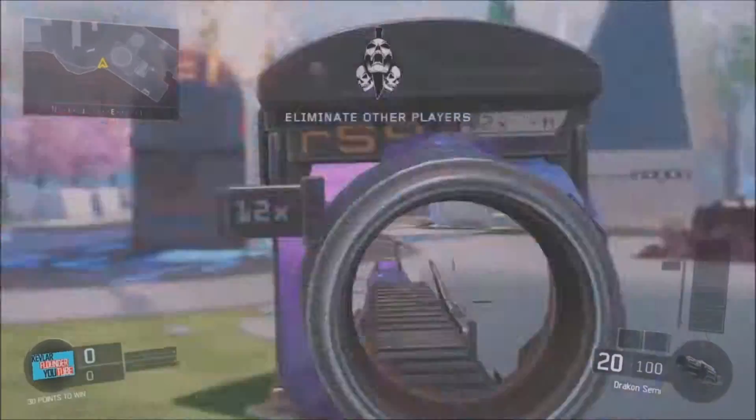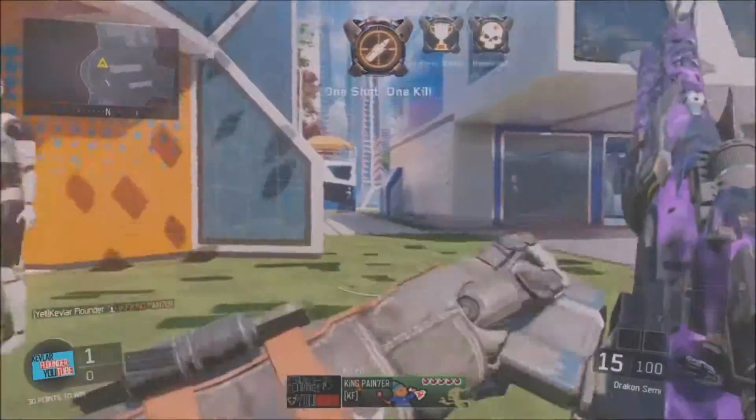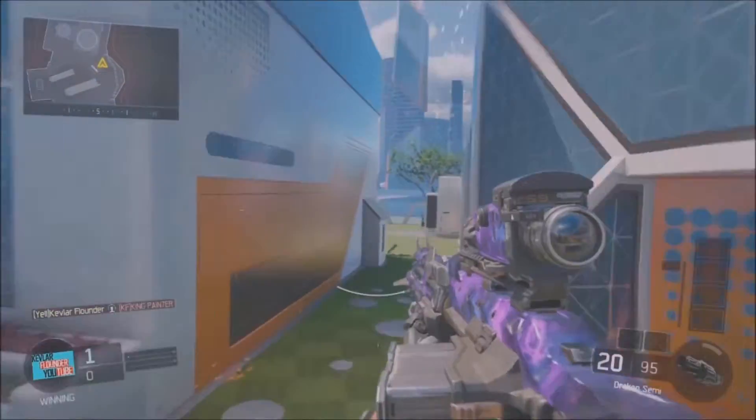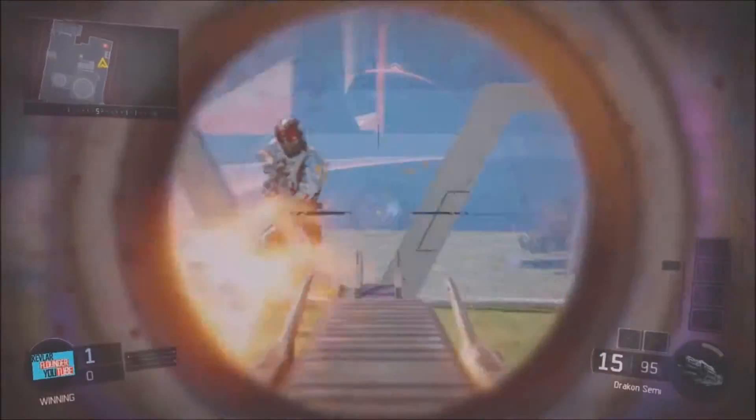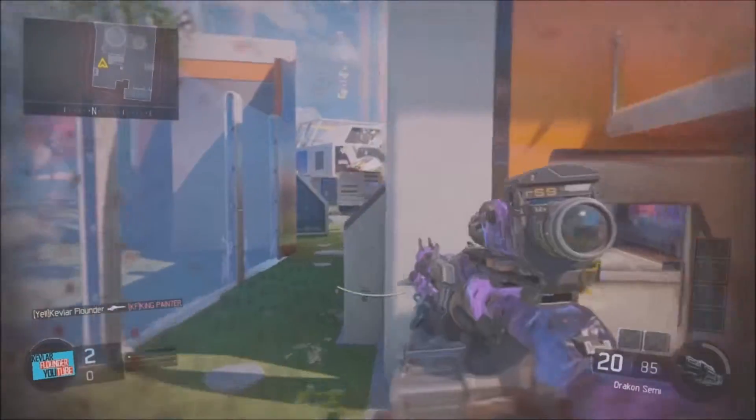What's up everybody, it's Kevlar Flounder here and welcome to Black Ops 3 Gold, Diamond, and Dark Matter Tips and Tricks. This is basically the series where we take every class set, break it down, and see what attachments and what game modes you need to use to get these things Gold, Diamond, which leads to Dark Matter.